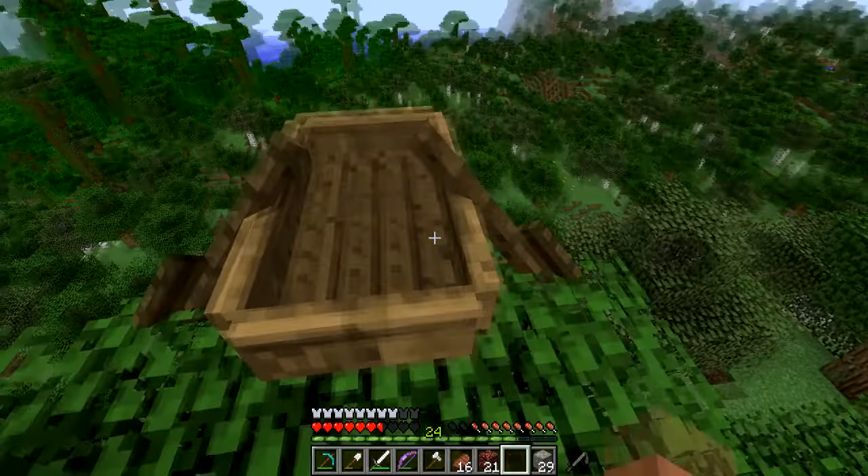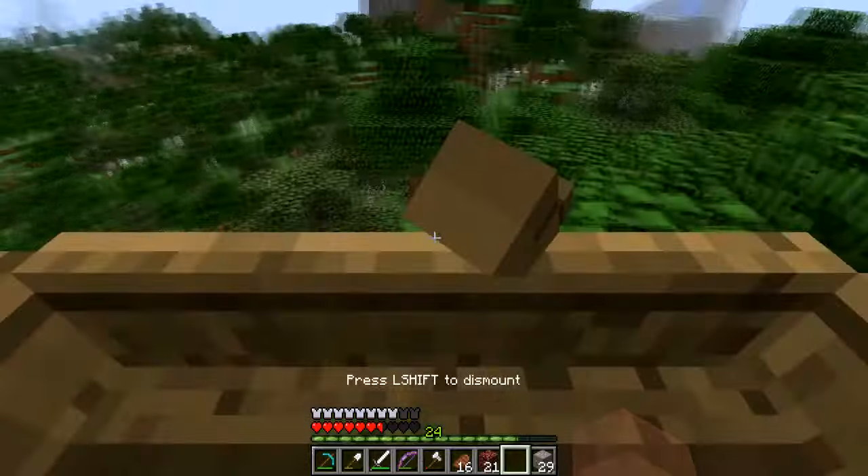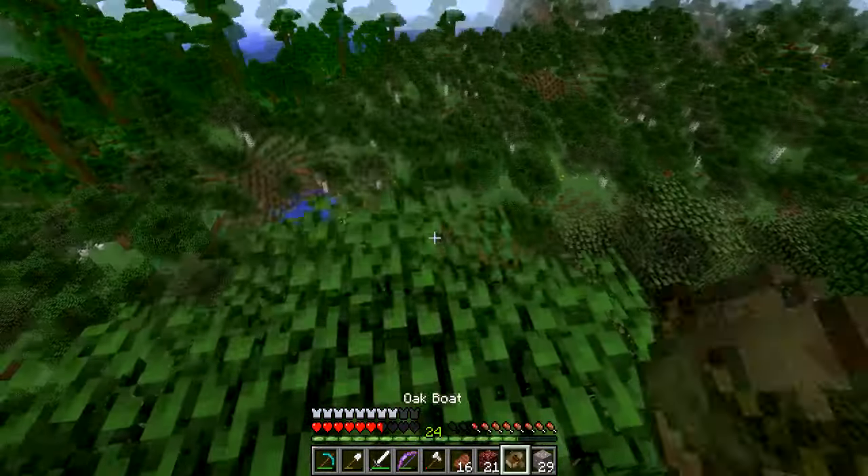Which way should we go? I'm thinking that way — I kind of want to check out those extreme hills, but I kind of want to go that way too. Let's see if this still works — where you can float down and not take damage. Maybe this isn't the best idea — oh well, okay!